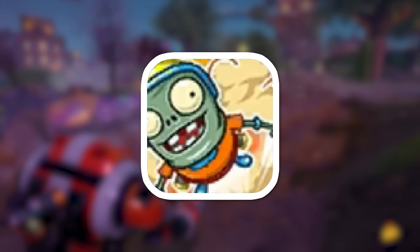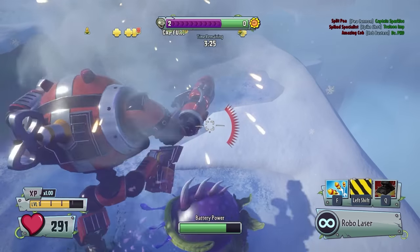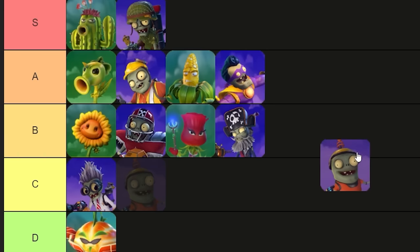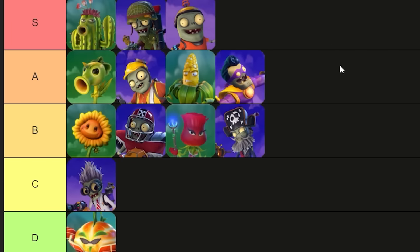Next up, you have Explosive Escape, which is basically a self-destruct. And finally, you have Robo Stomp, where you stomp down, crushing any plants near you. This character is too good. He's going in S tier, because I am scared of what will happen if I put him any lower.